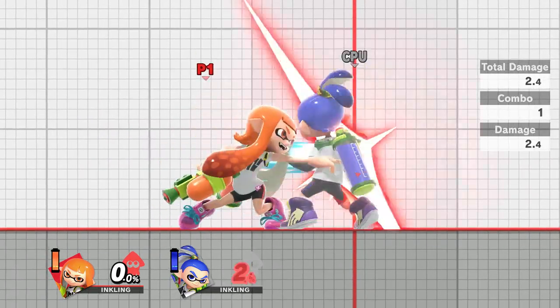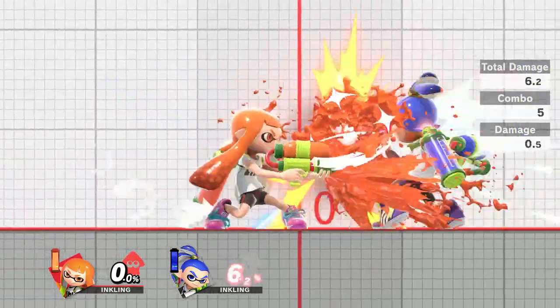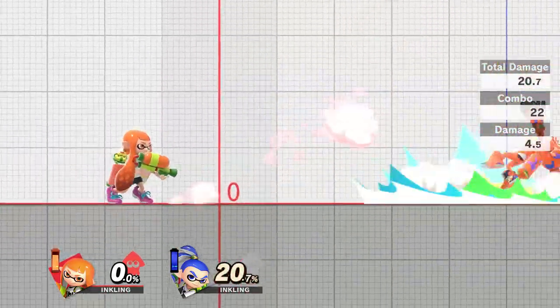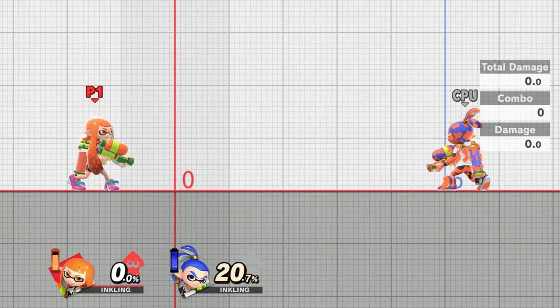Starting off with the basic combo, hold down the A button and you're able to do a maximum of 9 damage — that's a combo of 3. Repeatedly pressing the A button will lead into you shooting with a splatter shot, but if you leave it for too long the enemy will be able to escape. You can probably get around 20% out of the opponent.